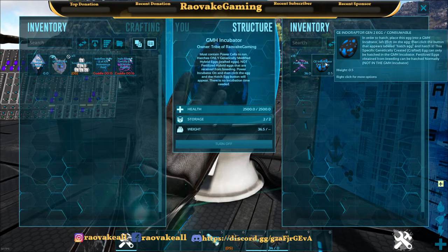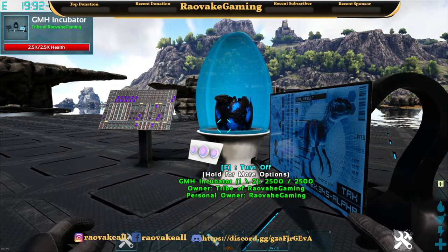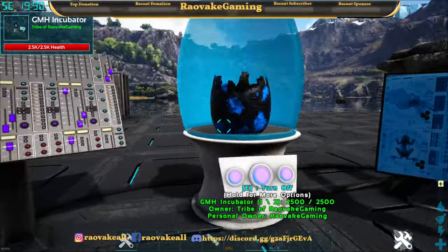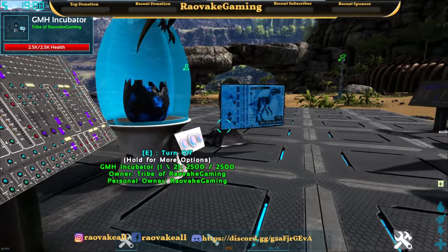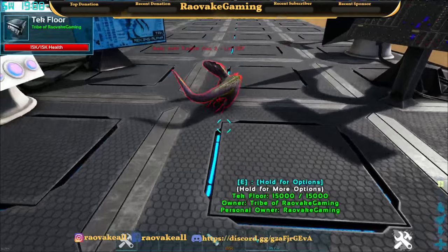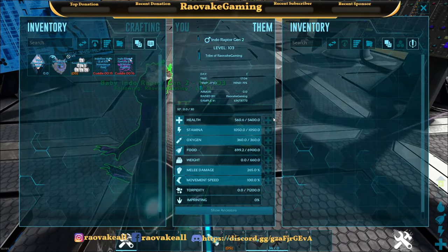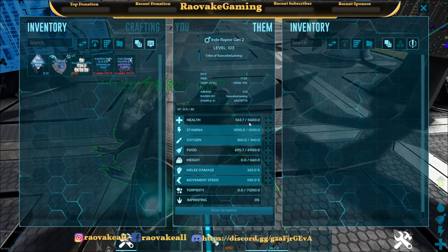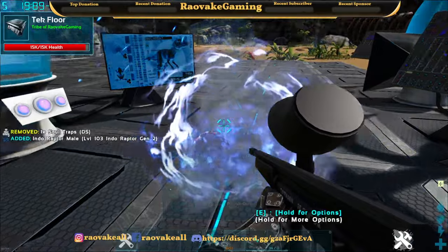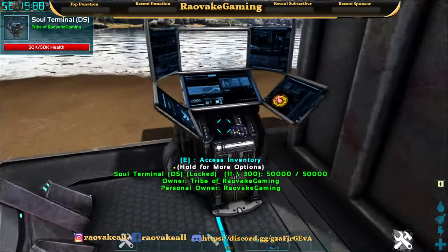Now for the Indoraptor Gen 2. He doesn't make much noise either. You look pretty! At level 103 with 5,400 health — so they are pretty strong. I've skipped past making the actual eggs since I already had everything, and it seemed to have been fine.